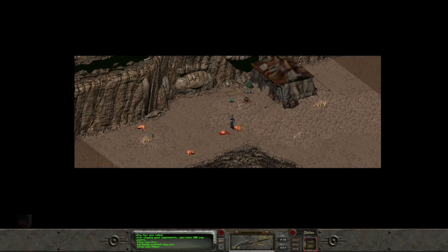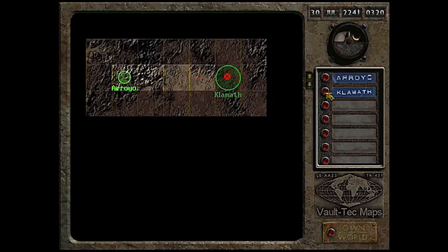The elder doesn't know the location of Vault 13, but one day a traveling tradesman named Vic came into town and handed her a strange metal flask emblazoned with the number 13. It stands to reason that Vic knows the location of Vault 13 — our best chance of finding a GECK. Vic was last seen at the nearby town of Klamath, and so we, the Chosen One, head off into the wasteland to find him.